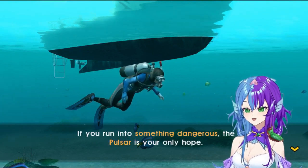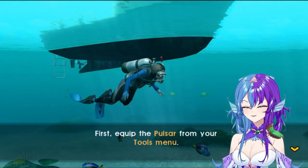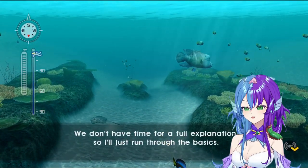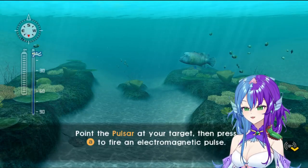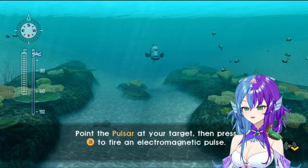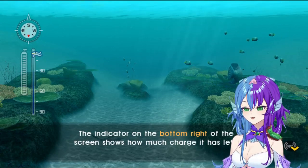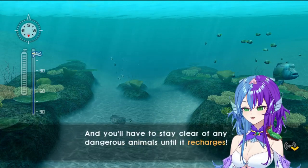My darling Oceana — I can only pray that she is safe. If you run into something dangerous, the pulsar is your only hope. Would you like me to explain how to use the pulsar? Sure, because I feel like something's gonna happen. First, equip the pulsar from your tools menu. This is like a gun. Aim the pulsar at your target, then press A to fire an electromagnetic pulse. Take care because the energy runs out and you will temporarily be unable to fire.